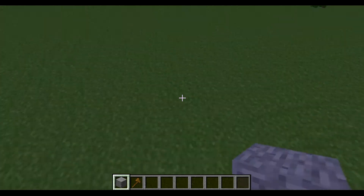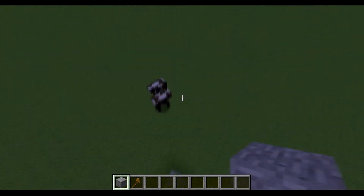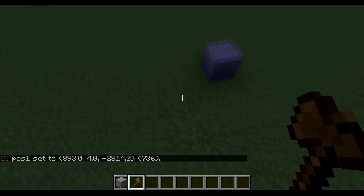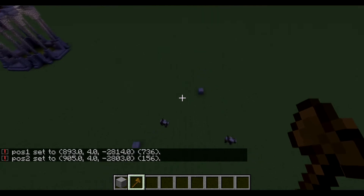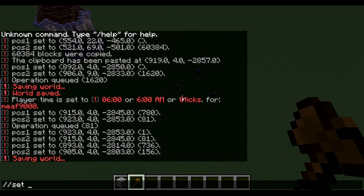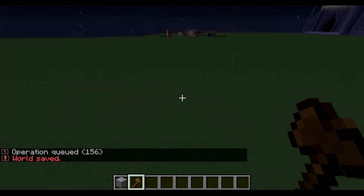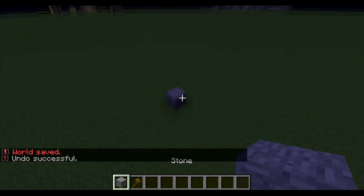We're going to frame out and try to surround these cows right here. What we're going to do is set one position here and one position here. When you set a position — to set the first position you left-click one position and you right-click the other one. What's going to happen is this entire framed area is going to be set to stone, just like this. So you're going to do the //set command — //set stone. And then that cow just got filled with stone. Now if you mess up, and say you forget to left-click or right-click, which does happen quite often, you just do //undo and there you go.